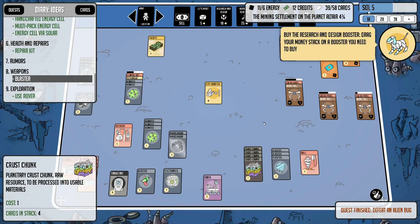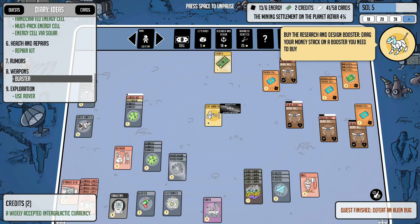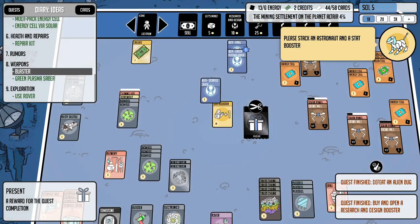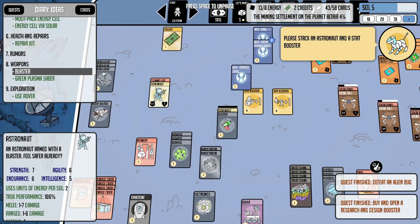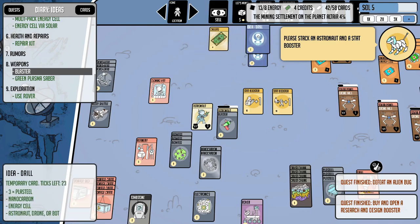Everything's going good. A viewer says to buy the research and design booster and drag our money — good point, thank you. Let's see what we got from the booster. We got another booster — two stat boosters. Let's see what these things are. It's an idea — the storage crate, we know that. Very cool. And we've got the drill — we know the drill.